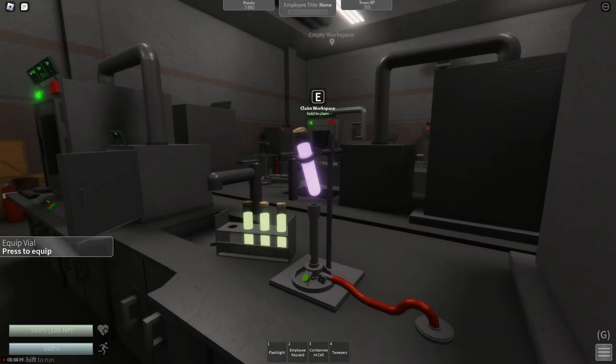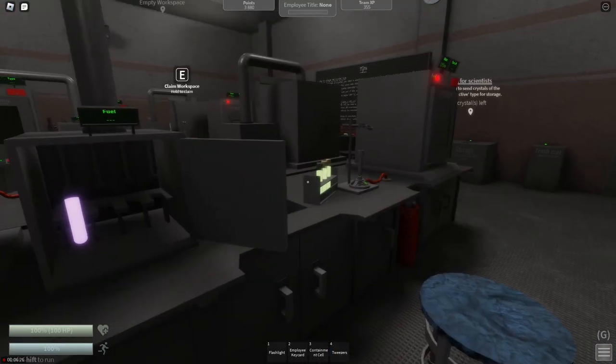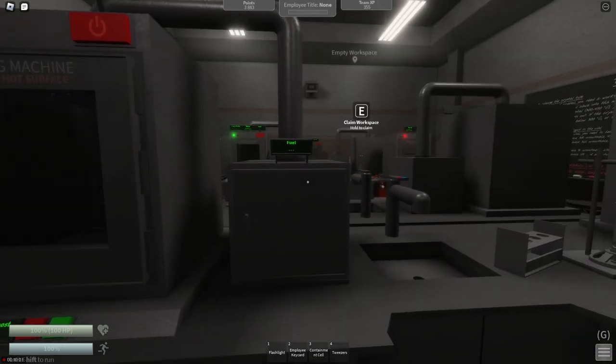We now have our first purple vial. You're going to want to click it from the burner — now it'll be in your tweezers — and put it into here. You're going to need to do this with the other three vials. Now that we have all four vials purple and in the fuel thing, we can now shut the fuel door. We have the fuel done, but what's next?